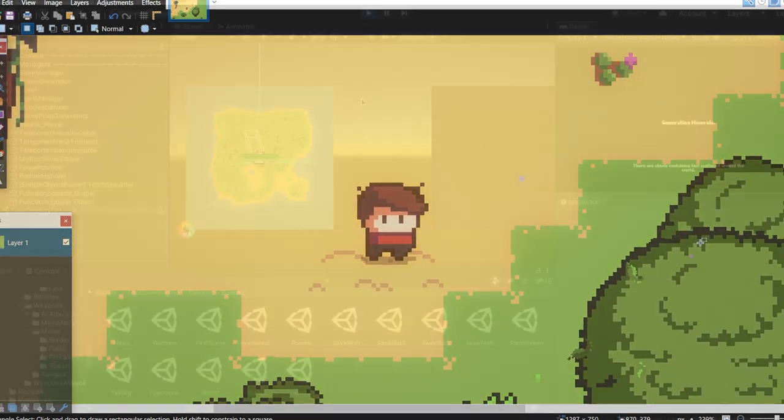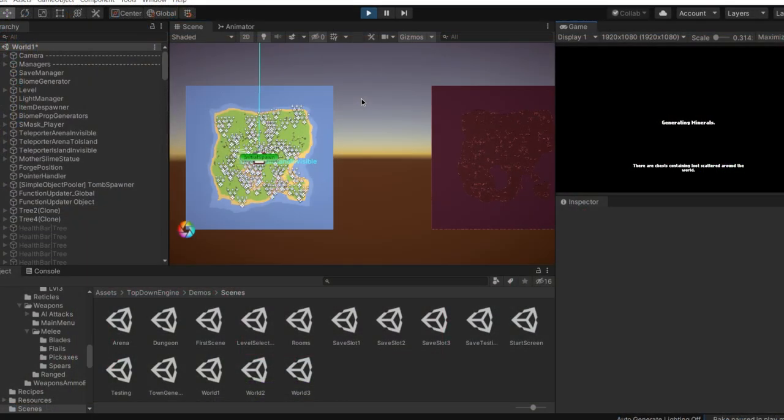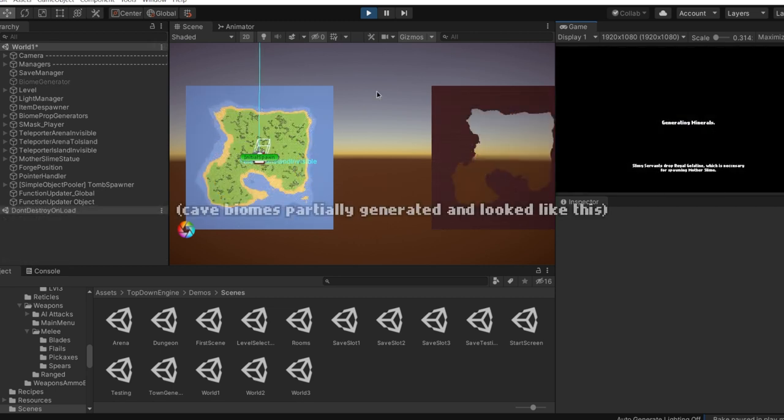Now let's talk about the major changes. First of all, we have reworked the world generation due to snail-paced loading times when generating a world. We have separated the object spawning into multiple frames — now only a fixed number of objects can be spawned per frame. This change optimizes not only the world generation but also fixes a lot of lag spikes that occur when spawning stuff, which was a major complaint from our friends who have tested the game. Unfortunately, this change has broken biome generation — in fact, they stopped generating entirely.